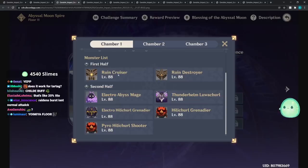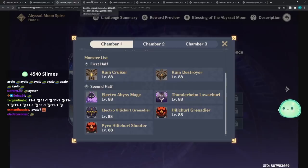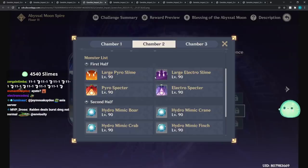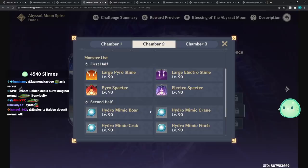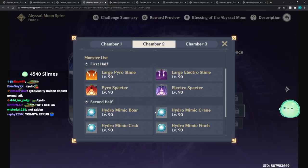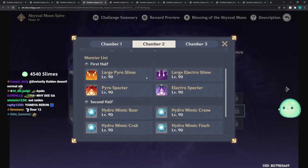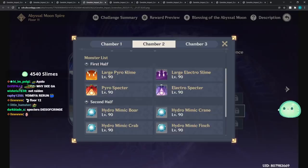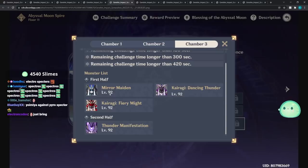Floor 11 Chamber 1 has Ruin Cruisers, Destroyers, Abyss Mage, Ruin Graders, and Electro Abyss Hillichurls - easy first half, no big deal. Second half has slimes, Pyro Specters, Electro Specters - those are new - and Mimics. Just bring Cryo on the second half and Anemo on the first half to group them together.